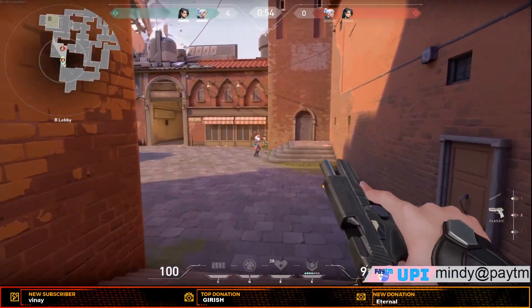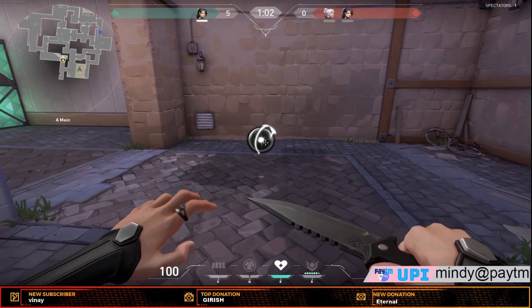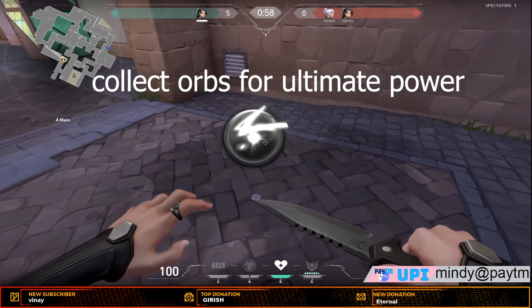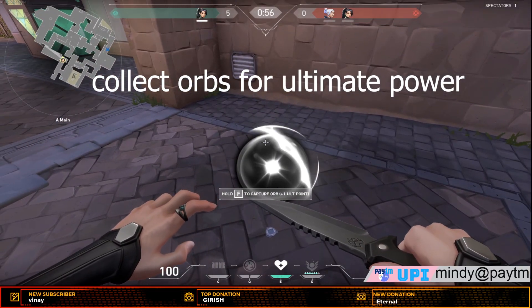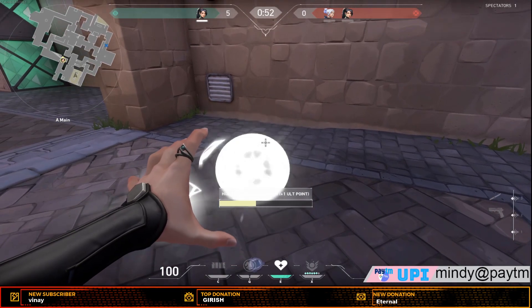If your healing is less, it will take time. As you can see, this is the fourth power — our ultimate power. This is the circle; you need to collect the orb balls to get the points.